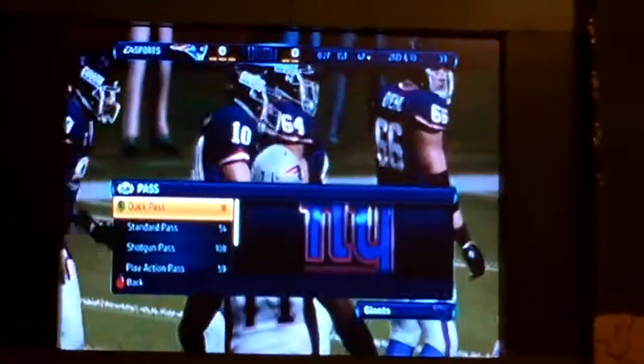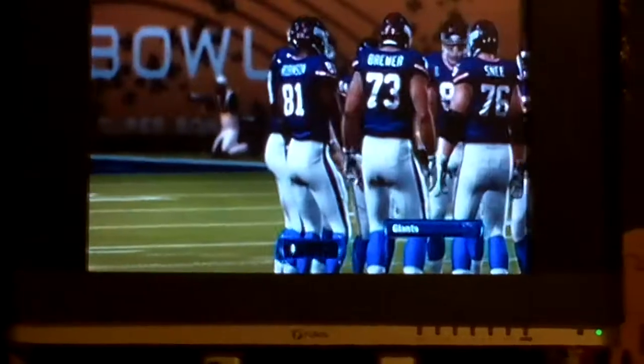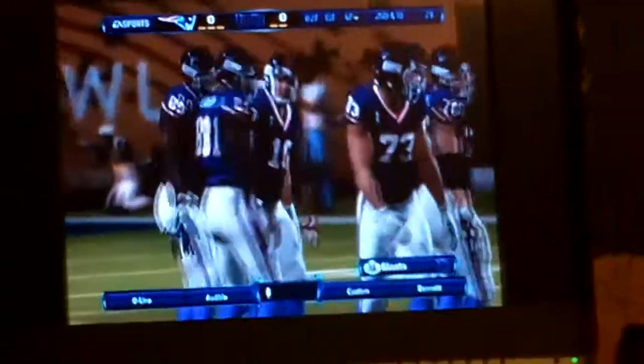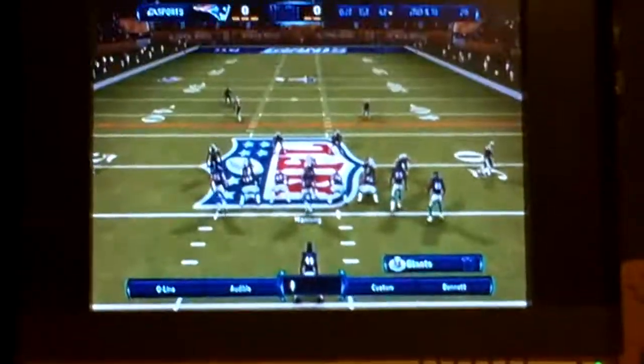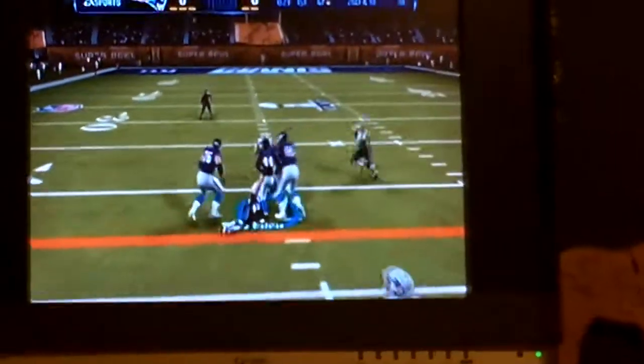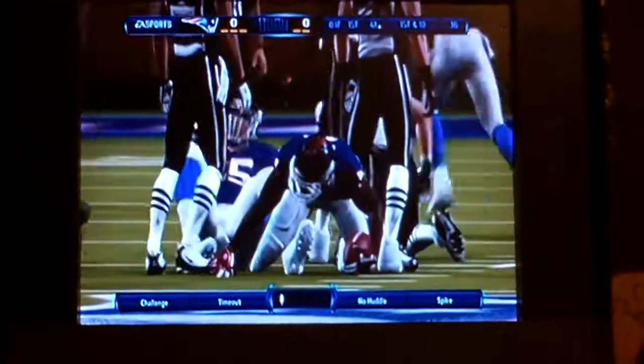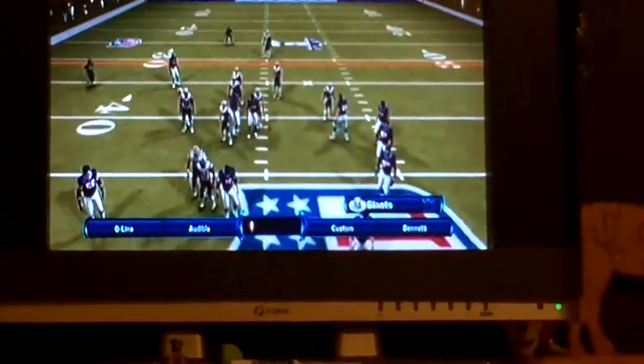Now this will be a running play. Inside handoff, outside handoff, pitcher counter. I think I'm going to do a counter. Counter WK is what it says. Now what you've got to do is snap it, and then you can move the running back with the analog stick. You can say no huddle, no huddle, like that. See? It's no huddle, because I used a Kinect. You can only do that if you have a Kinect.